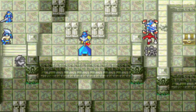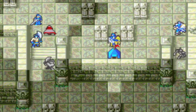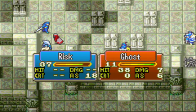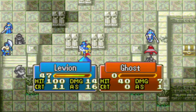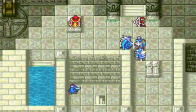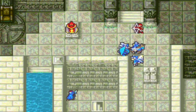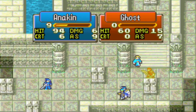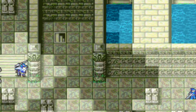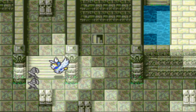Liquid gets more Axe experience, and Le'Veon gets more Lance experience. Every single crit in this map is unnecessary except for against the boss. Anakin gets a crit here. Alice kills an Archer with a Javelin.